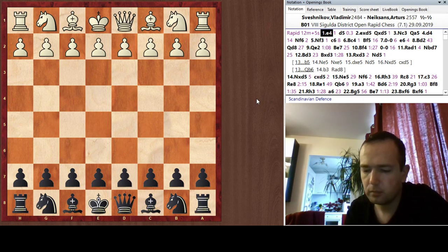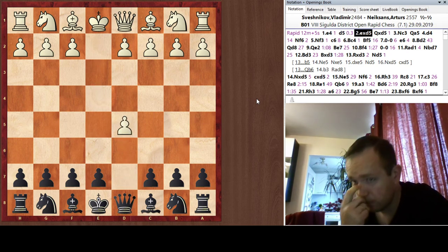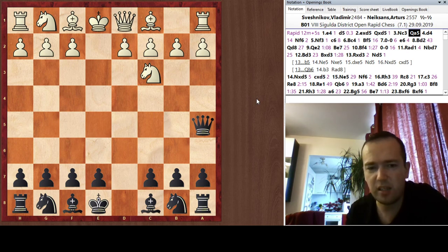Obviously I wanted to win. I spent some time thinking about how to play for the win, because against e4, c5 which I usually play for the win, he plays the Alapin variation which is very difficult to beat. After e4, e5, he can play the Four Knights, which is very drawish. I had no doubts he'd try to play it safe. So I came up with the idea to play the Scandinavian — quite unbalanced, maybe not exactly the best opening but fine for rapid. He played the main line.